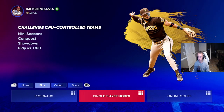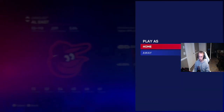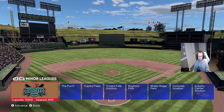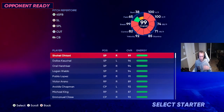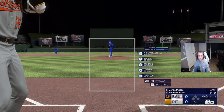For starters, go to Play vs. CPU and pick the Orioles as your home team. You want the most opportunities to pitch — being home gives you nine innings to pitch every single time. The goal is to pitch all innings, get the win, a complete game, and as many strikeouts as possible. Pick your pitcher and hop right into the game.